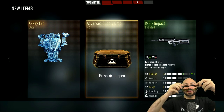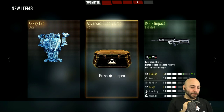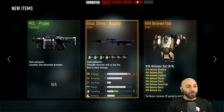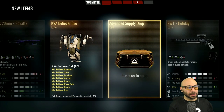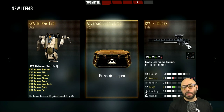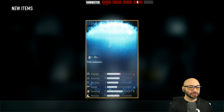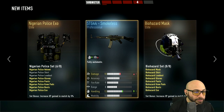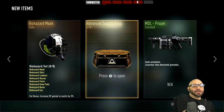Pack number 21 — Gunner vinyls, I like them. Atlas 20mm Royalty MDL proper — I'll take a Royalty 20mm. Number 20: nothing special here. STG 44 Smokeless — another STG. Doesn't look as good as the legendary version of course, but it's another STG for the collection.